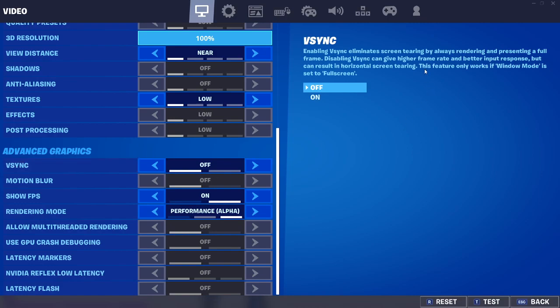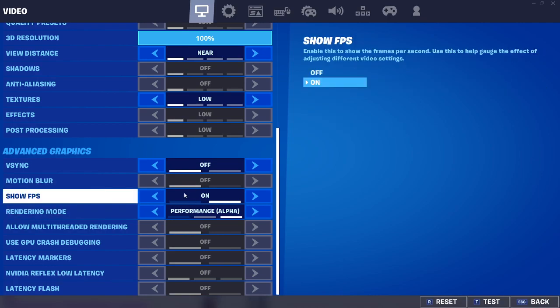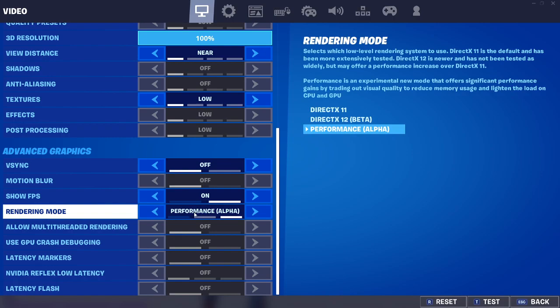Disabling Vsync can give you higher FPS. Motion blur — same thing, although it's not as bad. Turn it off. Show FPS on if you want to see your FPS. Rendering mode — remember, Performance Mode or DirectX 12.